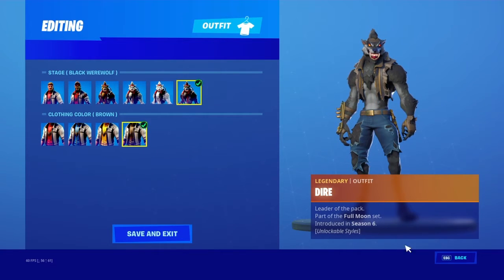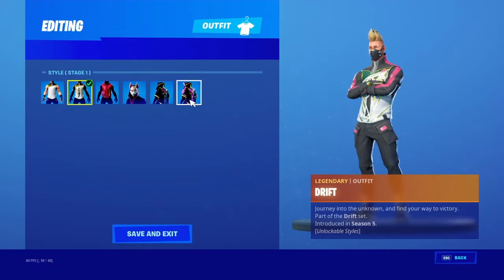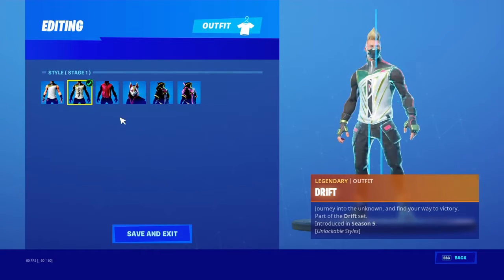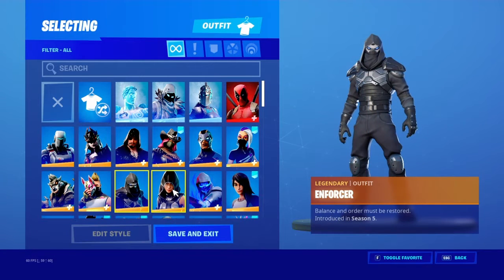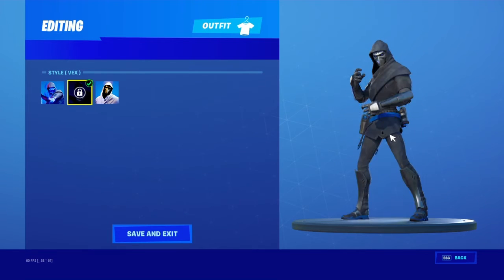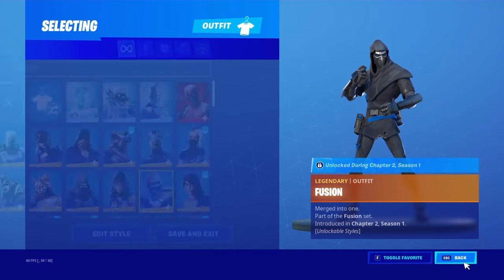I have Black Wearable, Fawn, and Drift — maxed out. I don't like using max Drift because he's actually way skinnier. I think stage one is the one I was using. Enforcer, the secret skin of season five — dog shit. I just bought Fate when I logged on a few days ago. Fusion is almost maxed out.